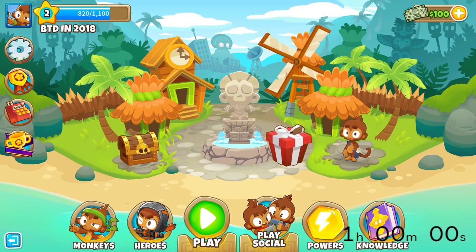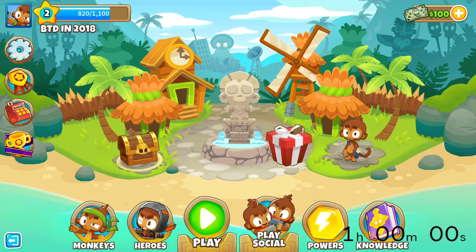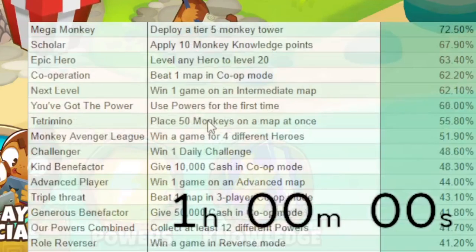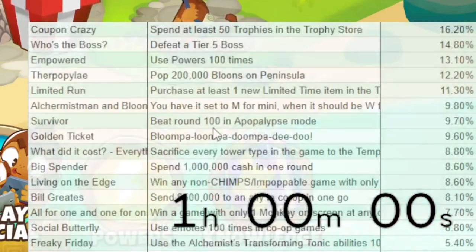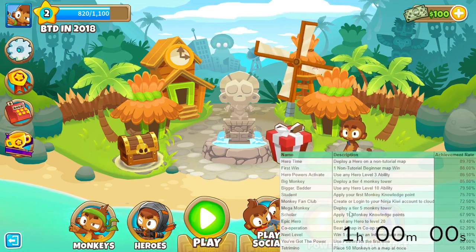To optimize the amount of achievements I need to get in this game, I have made a spreadsheet of all the achievements I believe are feasible to get on a new account in one hour. And out of the 144, I have whittled it down to approximately 61 achievements. Also the achievement rate is shown, just for your reference.